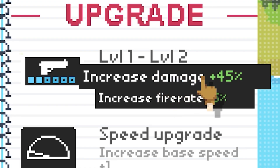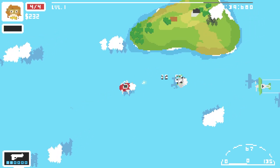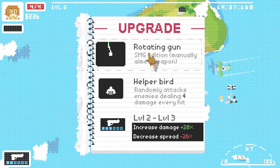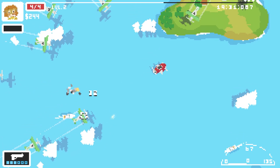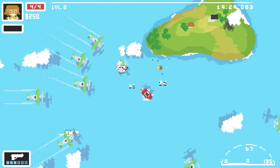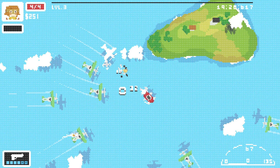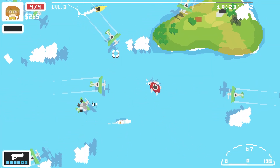Especially if we increase the damage by 45% - we're literally mullering anything before it can get close. I'm liking this a lot. I've got a rotating SMG but I'd rather save up for an area effect like the grenade launcher. So I'm just going to go damage again and try to stand my ground for as long as possible. Let's increase our damage again so hopefully we can one-hit kill everything - it's working!